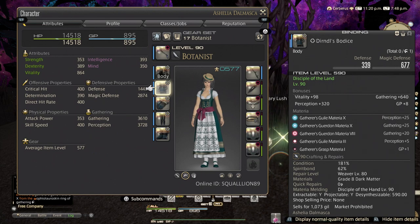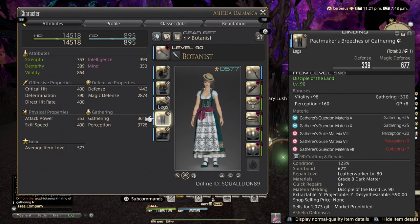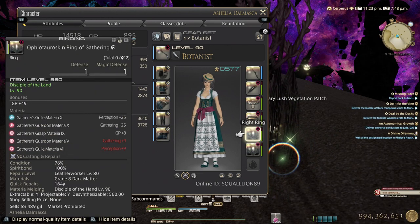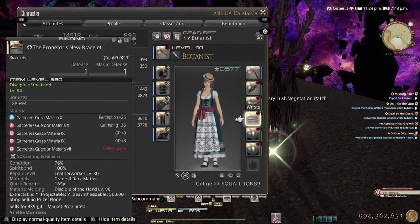Same melds as the previous video. I will probably toy around with the purple script gear because you can now meld two materias on them to see if they work well. I'm thinking about doing that next.